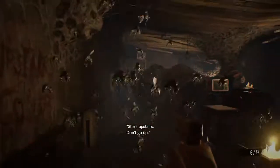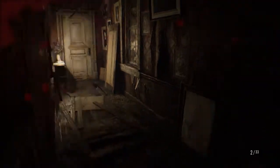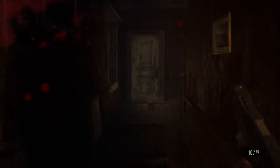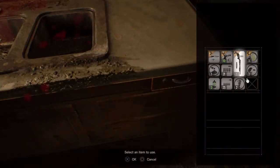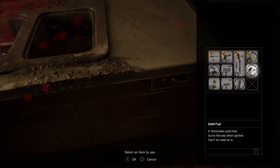Oh shit. Oh, that hurt a lot. Ow. Alright, the old house map. Gotcha. Oh, this just has bad news written all over it. Alright, I like it. I want to be in here. Solid fuel. What? Oh, bad news — nothing but. I need a key to go into that, really? Alright, I got gunpowder. Solid fuel — a flammable solid that burns fiercely when ignited. Can't be used as is.